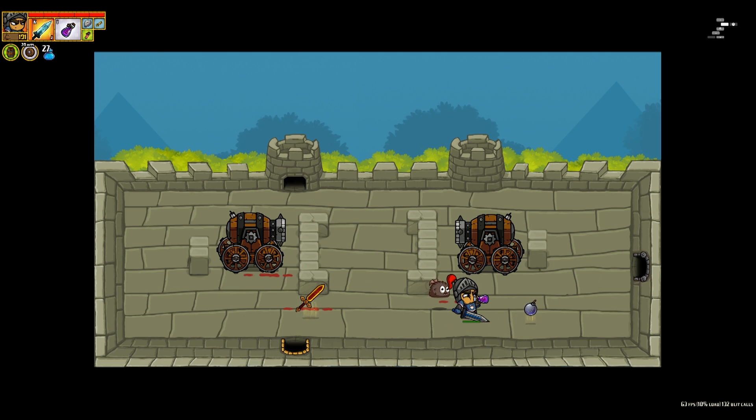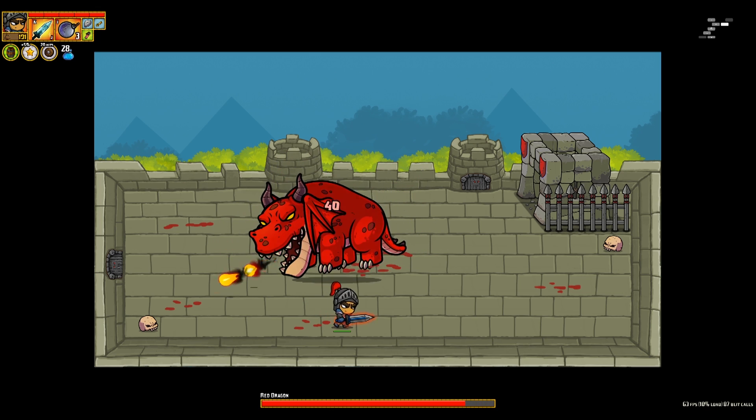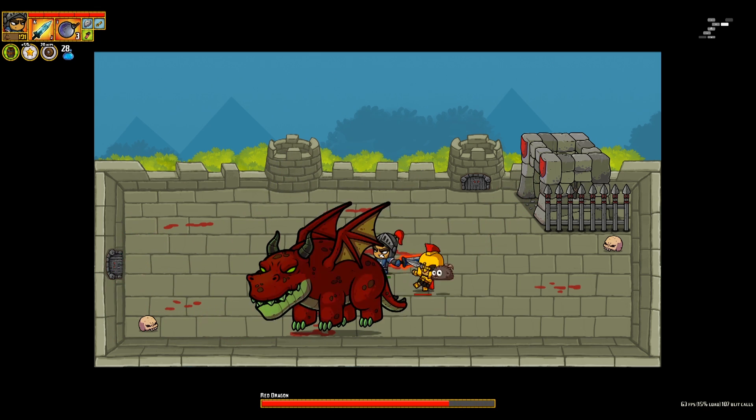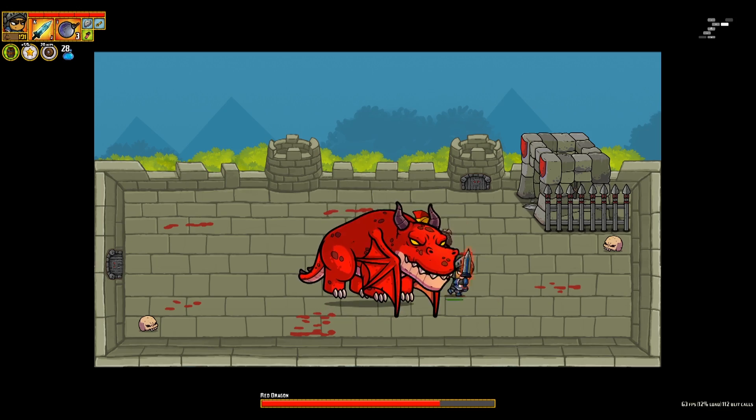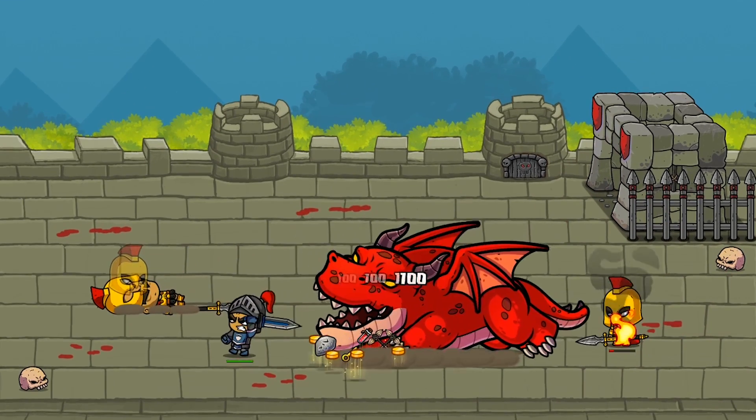Let's drink the purple potion and figure out what these do. Focus: 5% double damage chance. Whoops, this is the boss fight — didn't mean to walk into this one already, but here we go. I can enjoy my poison for now. So far it seems to have a very predictable attack. I'm pretty much just going to stay behind it and let the poison do all the work.